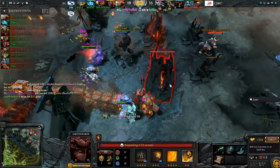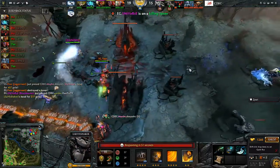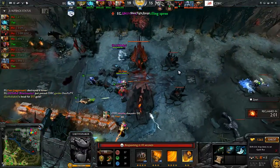Chain Frost bouncing through, but PPD isolates her off to the side. The tier 3 falls, and Cine won't even stick around.